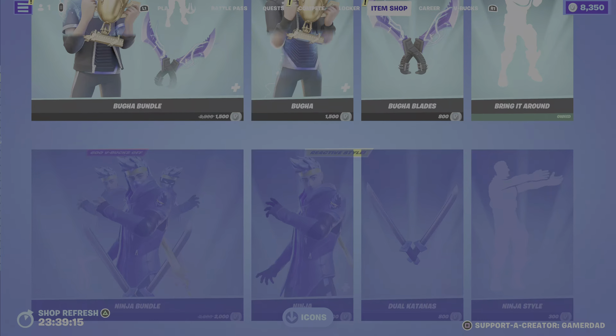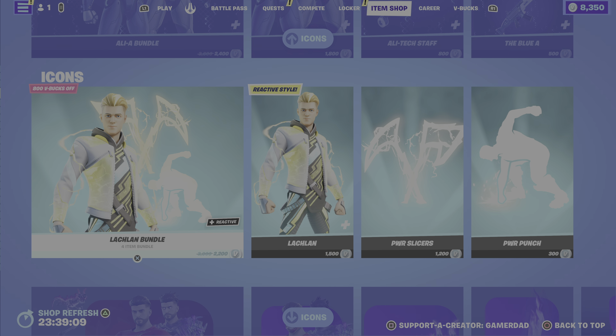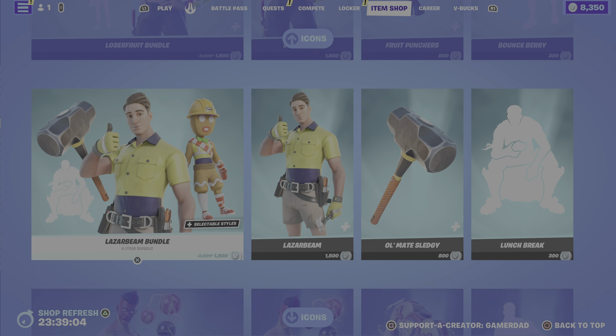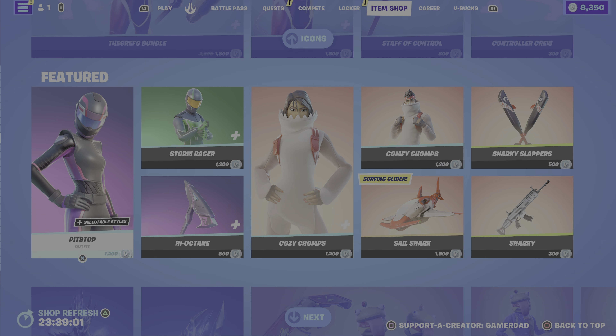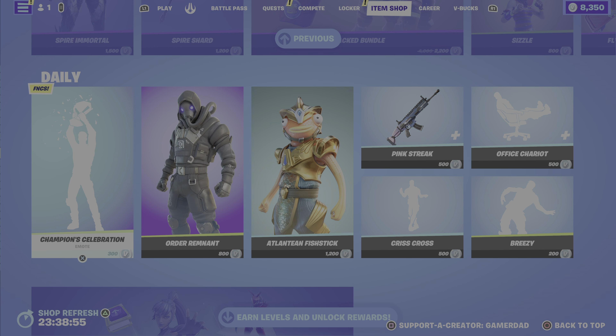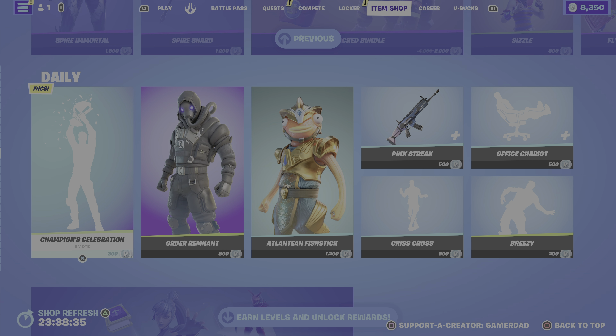In terms of my favorite new additions this evening — for the icons, my son likes Ally A, my daughter Avery likes Loser Fruit, I kind of like Chica. In the featured item category I'd go with Hit Stop and Storm Racer, and of course Order Remnant. Comment down below and let me know your favorite — let me know if you're picking up anything from the shop tonight. Please drop a like on the video, hit that subscribe button, and consider using my creator code GAMERDAD in your Fortnite item shop. Thanks so much, have a great evening — this is Gamer Dad, out.